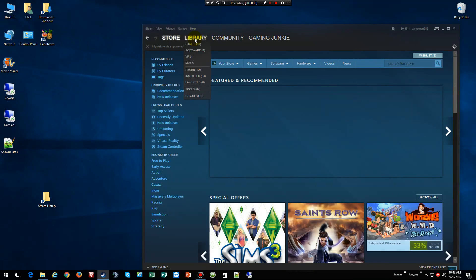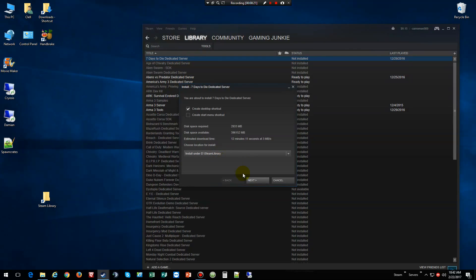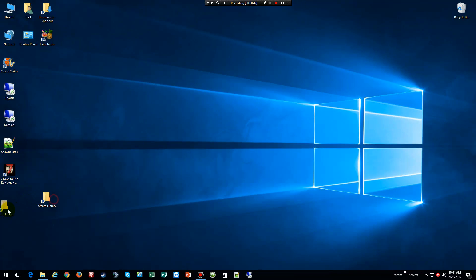First thing we want to do is go to Steam, go into libraries and choose the server we want, which is Seven Days to Die dedicated server. We're going to click install, tell it to go to my D drive, and now we're just gonna wait for it to install. I don't think it's that big of a file, so I'm gonna pause the video until it's done. Okay everybody, as you can tell it's done downloading.